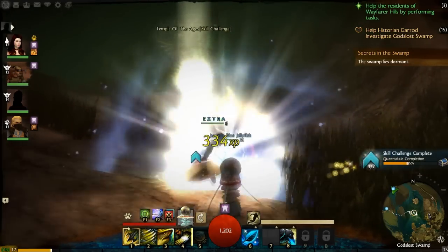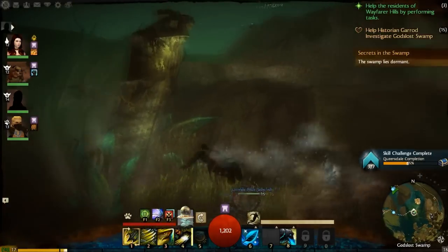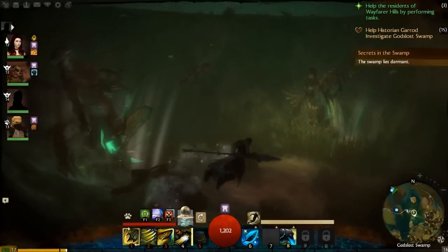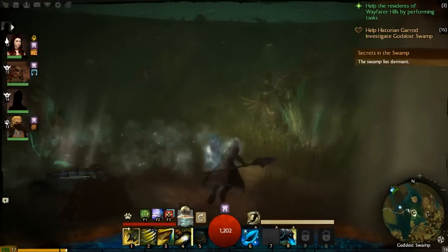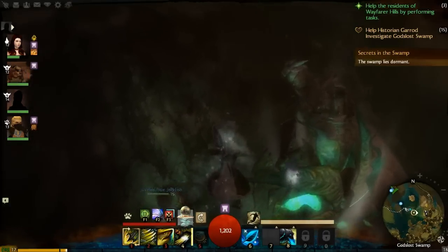A bit more underwater stuff. Another interesting thing down here is a skill point — it's pretty easy to get. This is actually the Sunken Temple of the Ages from Guild Wars 1. That was Grenth's statue I just swam past. On the left there is Kormir, which we didn't get to see in Guild Wars 1, so that's a newer thing that unfortunately got ruined.